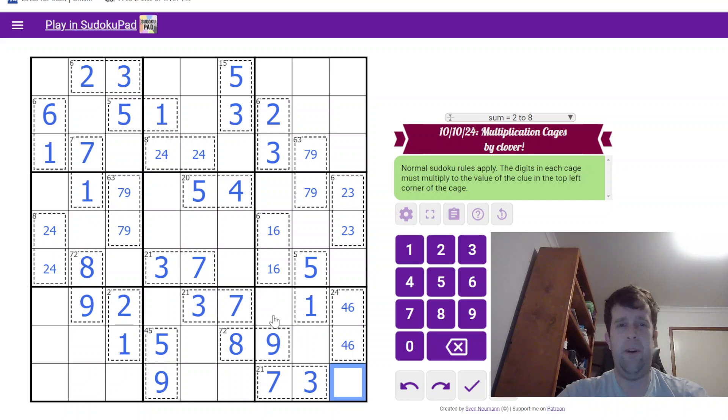What a horrible way to spend my weekend. This cell sees 5 and 8, so that's a 2. This is a 5-8 pair.